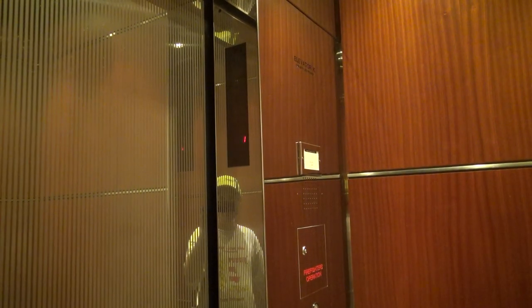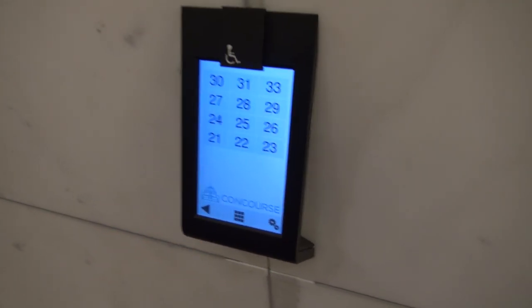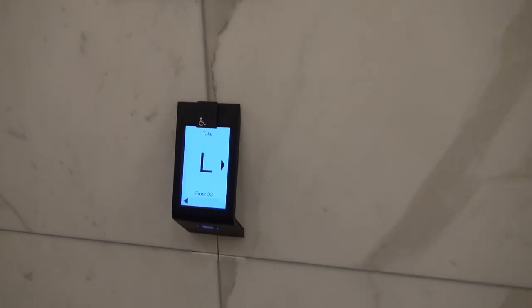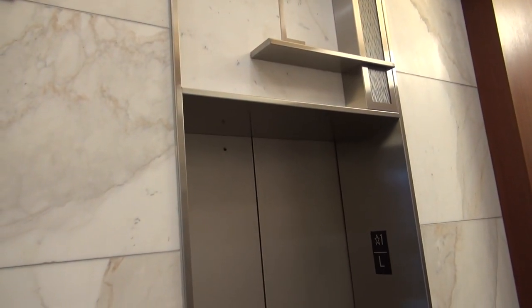I recognize that voice any day. Look, there's the buttons right there. So yeah, they got modernized — they have those keypads. What do you think of them? Interesting. See, these are Schindler PORTs. You simply come over here, press 30... oh those are the lower floors. Touch 33 and it tells you to take a car — the elevator will come, you just get in and go.